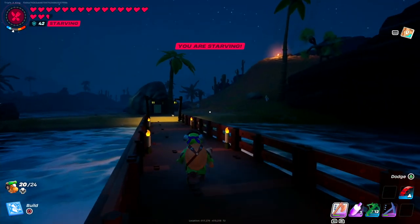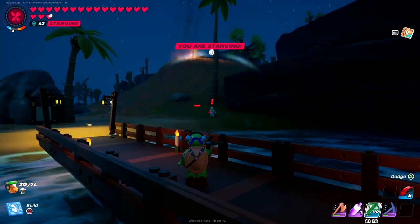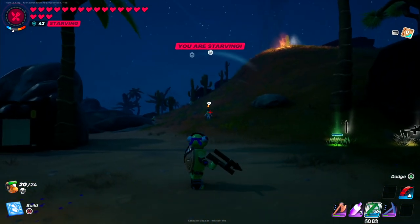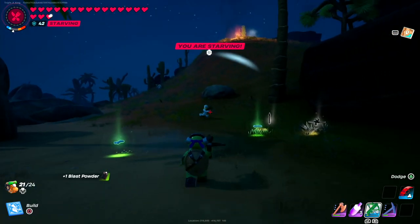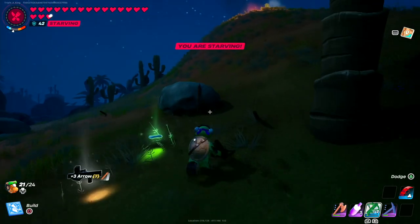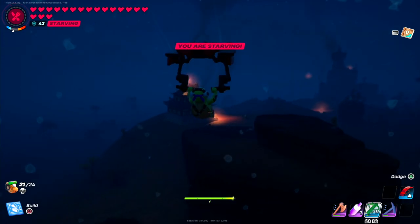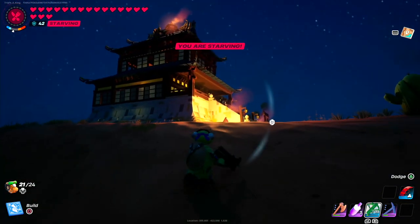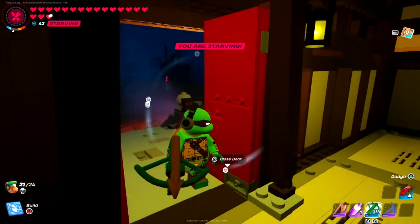And there are the enemies I told you about. I'm trying to do a tour here — we don't need to engage with these, we can just continue. And here we are out in the middle of nowhere — we have a fine dining restaurant. Let's run in because I don't want to get attacked.